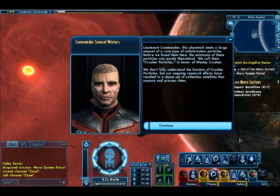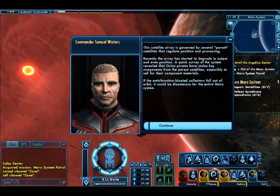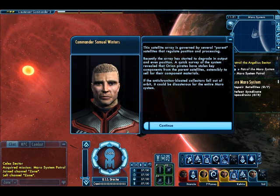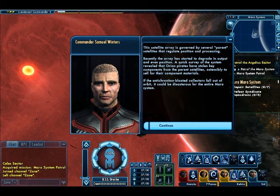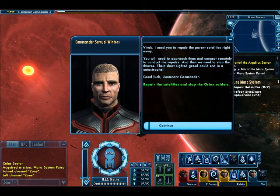We don't fully understand the function of Crusher particles, but our ongoing research efforts have resulted in a dense set of collection satellites that capture and process them. The satellite array is governed by several parent satellites that regulate position and processing. Recently, the array has started to degrade in output and even position. A quick survey of the system reveals that the Orion pirates may have stolen key components from the parent satellites, presumably to sell for their component materials. If the anti-chroniton collectors fall out of orbit, it could be disastrous for the entire Maro system. I need you to repair the parent satellites right away.